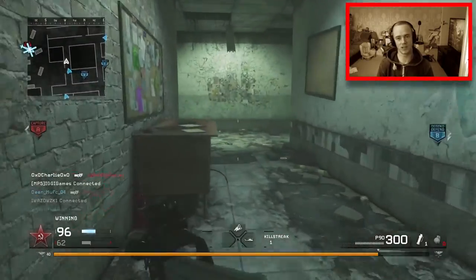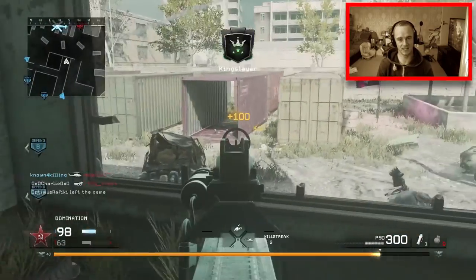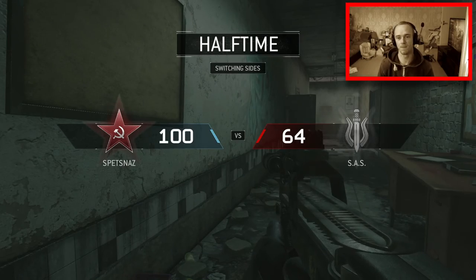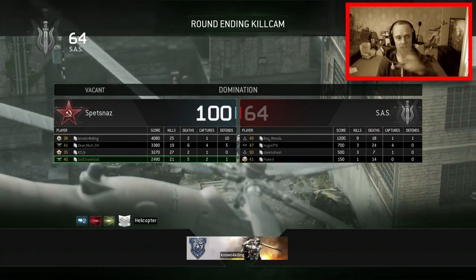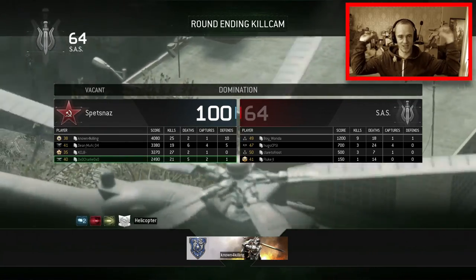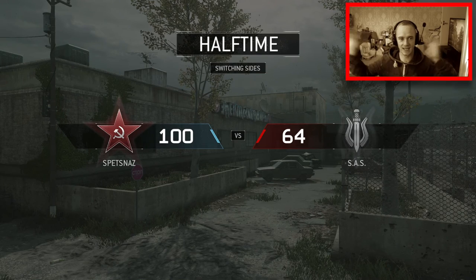That guy died so quick — I must have hit him in the chest nicely. I don't know what weapon I'm going to do next. I'm going to take the Kingslayer out again. That's going to do it for this round, we're going to switch sides and carry on. You'll notice the camera is slightly out of colour — I want to do it in full colour but as you can see behind me are all the kids' toys.